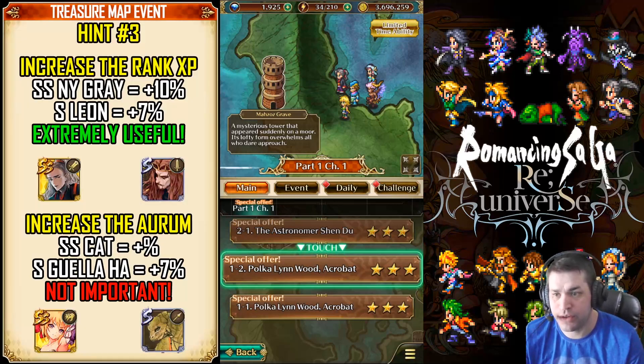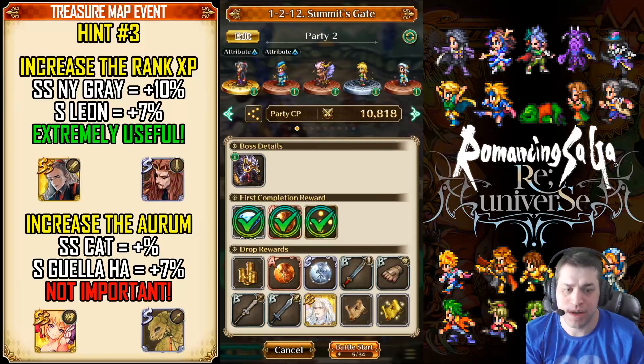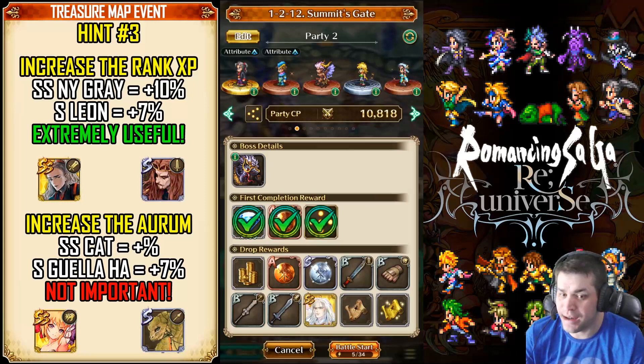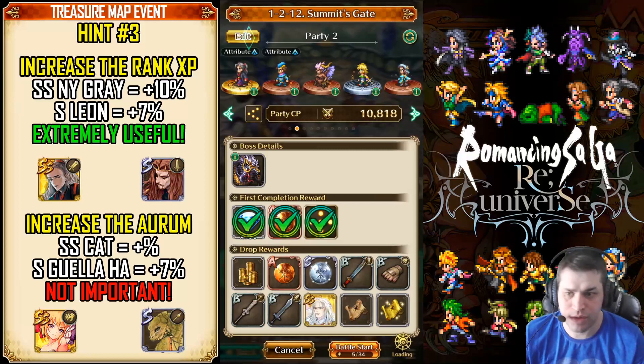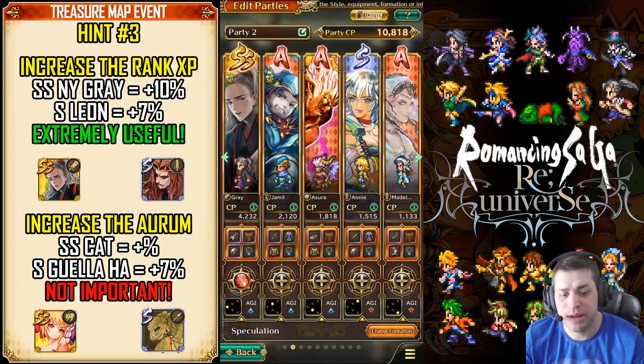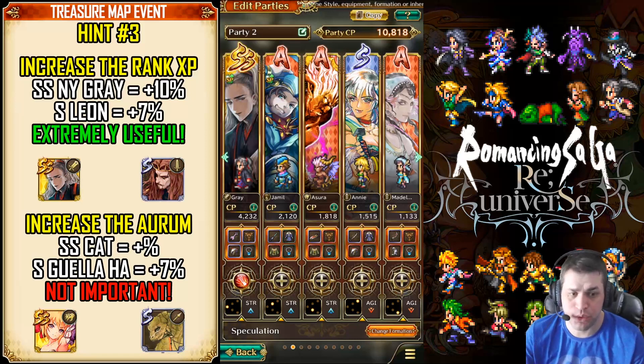The next image talks about efficiency. You should increase the rank experience you acquire by running a stage. More rank experience means more level ups. Each level up means you'll be getting all your stamina back. This is why you want to get more rankings. If you are a veteran, you probably already farmed SS Grey with the New Year's event. If you do not plan on farming that, you can also use S-Leon — they both increase rank experience. SS New York Grey will give you 10%, and Leon gives only 7%, but it also helps if you do not have Grey. You can also increase the aura you get by using SS Cat and S-Gelaha, but I do not recommend it because it barely makes any difference — the stage barely drops any gold.